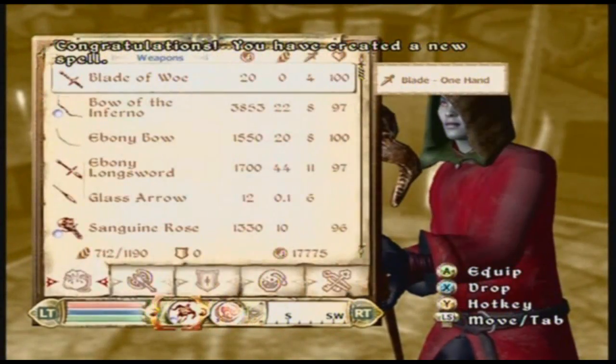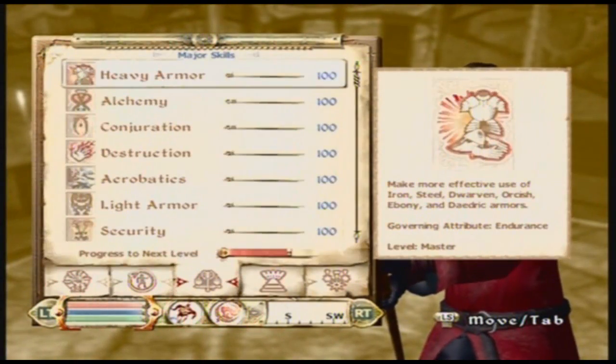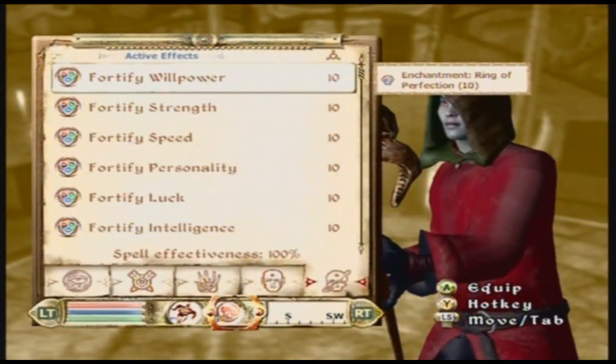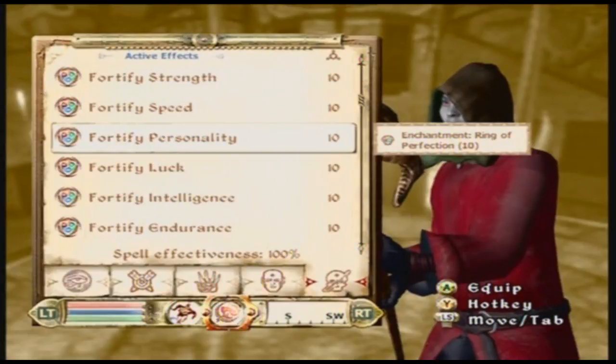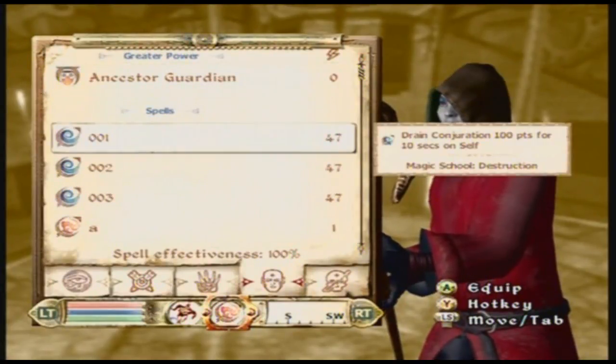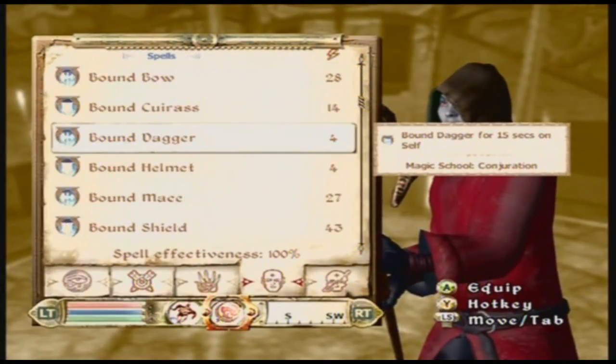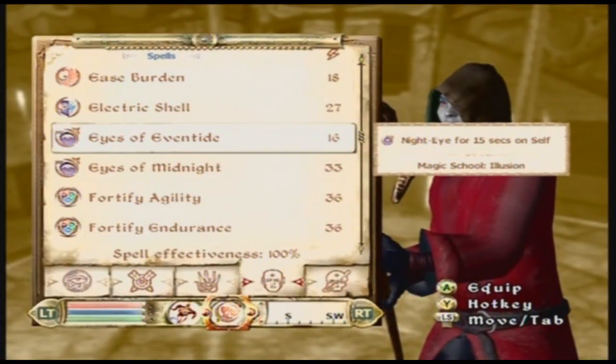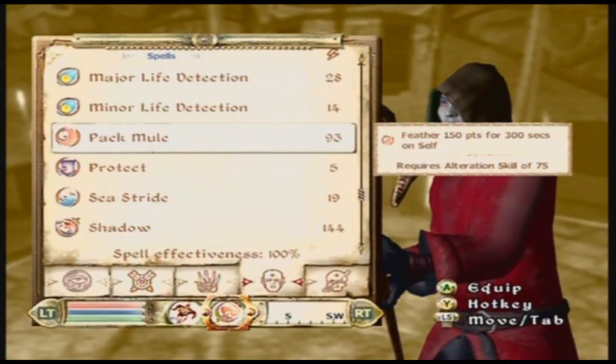Now just get the spell. My destruction is full so it won't work, but it levels fairly fast. If you want to level faster, destruction is not really a main skill you want. But I have it because this character is my mage character.